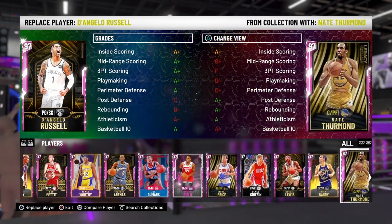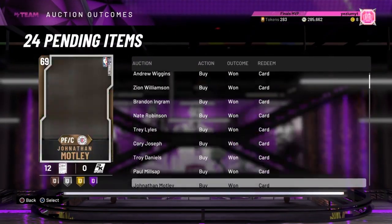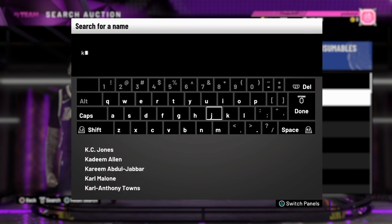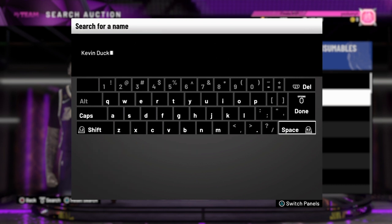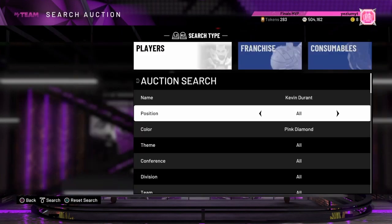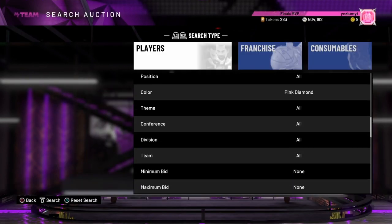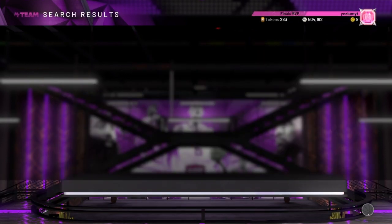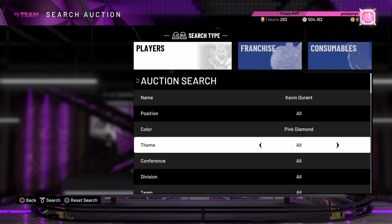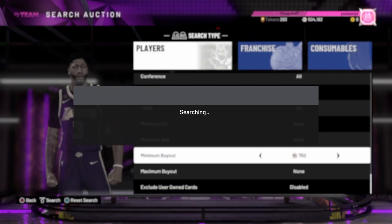Let me go look at the auction house and see if there's anything I want to pick up. I was looking at that pink diamond Kevin Durant — got outbid on a snipe, which happens at least once a day. Pink diamond KD looks like he's actually a good amount, probably could snipe one to be honest. I'd run him on my bench instead of maybe LaMarcus Aldridge at the backup power forward. I don't have him yet, but maybe next month I will — you never know.